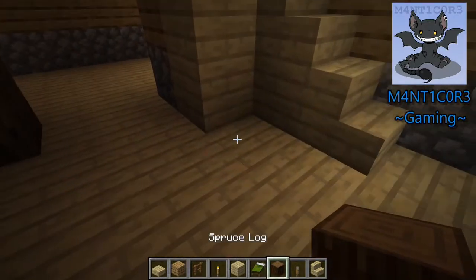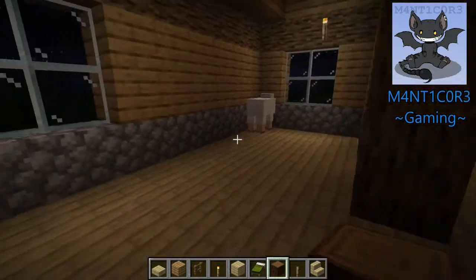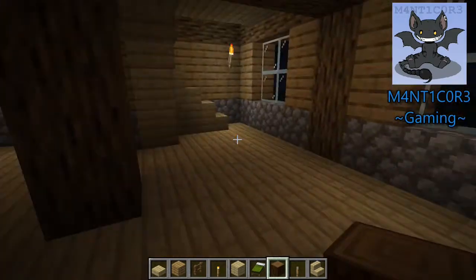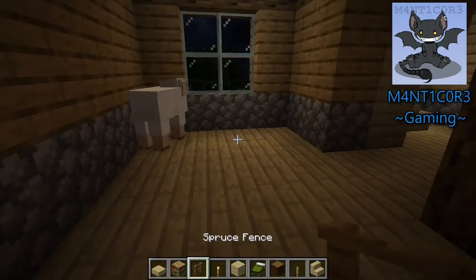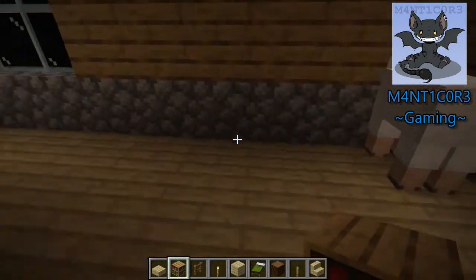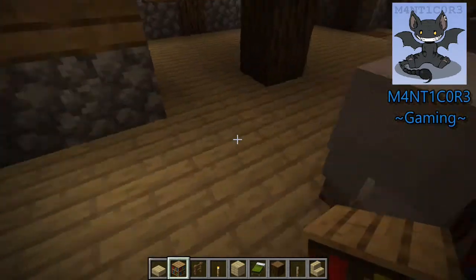I kind of want to throw in something right here just to see how it looks. So we got that gap, which isn't ideal. We'll just forget that for now and move on. So I think for this, we'll do a little bit of an enchanting room right back here. You might need to move. Yep, it's gonna happen. Thank you!